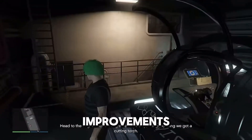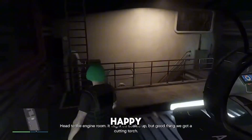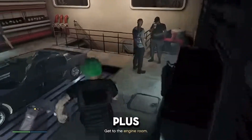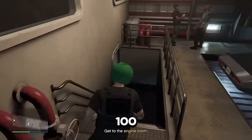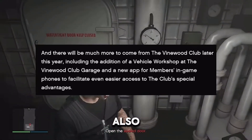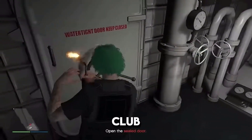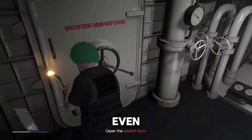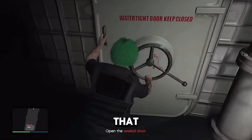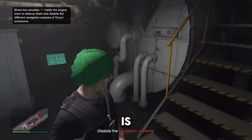Let's move into the experience improvements. One of the main improvements — sadly for most people — is coming to GTA Plus. If you have GTA Plus, you can get the Vinewood Club Garage, which is a 100-car garage on the south side of Los Santos. Well, that's getting a vehicle workshop added to it. Also, if you're a GTA Plus member, you'll be getting a new app in your phone in-game for the Vinewood Club. Rockstar says this is going to facilitate even easier access to the club's special advantages.